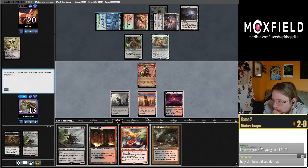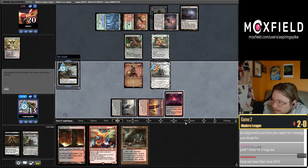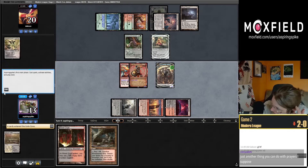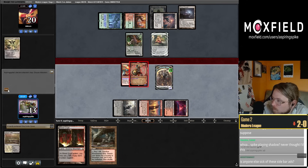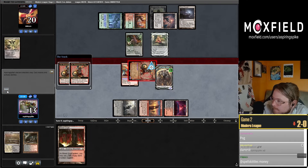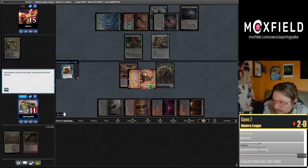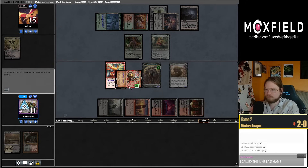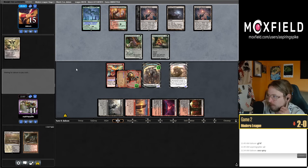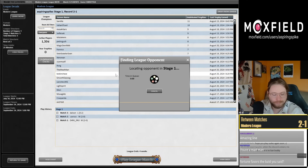I certainly hate to draw all of my land here. Fortune does typically favor the Bold however. Another Ugin's Lab. We're going to get Inti devoured next turn assuming they don't have anything. And they have their infinite combo — so two and one, two and one, sure.